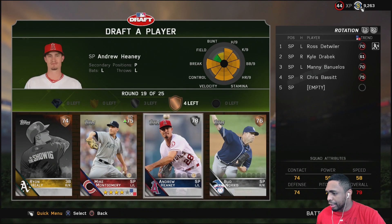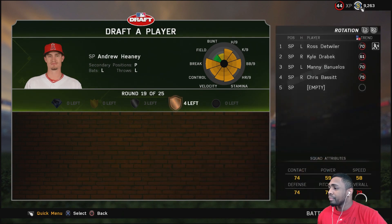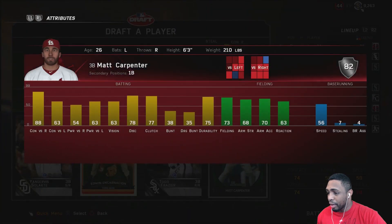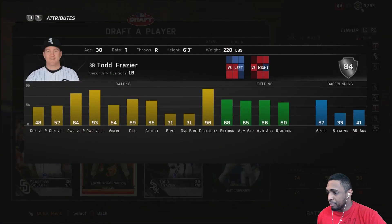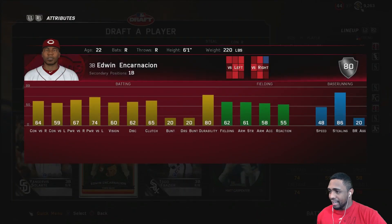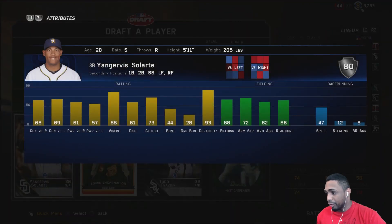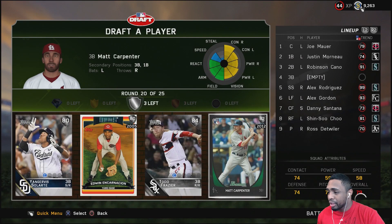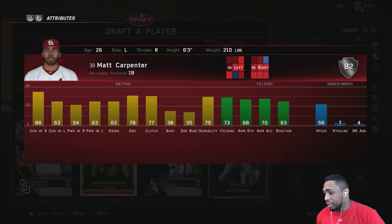I want to take one more silver in this bronze round, so might as well take that pitcher. We have three bronze and three silver rounds left, six total. Flashback Matt Carpenter — 88 contact versus right. Todd Frazier has very good power but not great contact. Era Incarnacion is very flat and average. Jan Harvis is very average but has very good vision, can play anywhere, and is a switch hitter. For me it's between Harvis or Matt Carpenter.